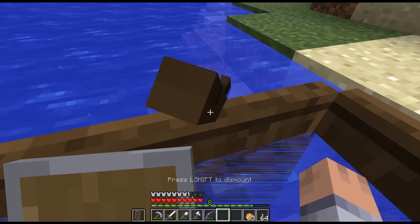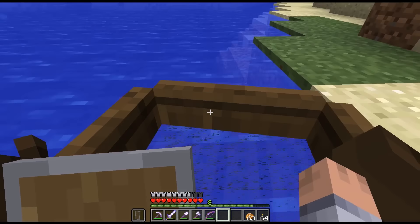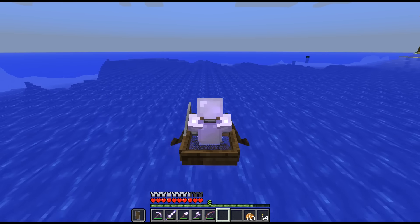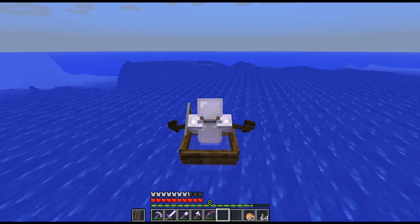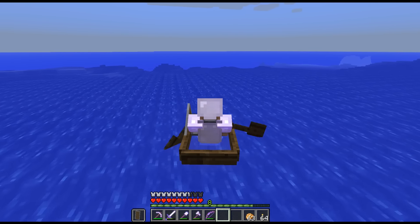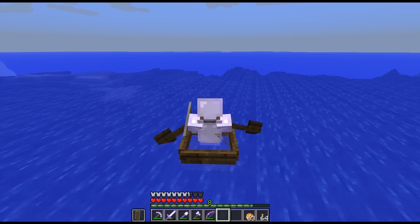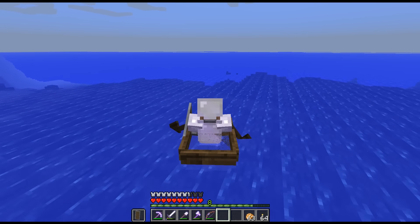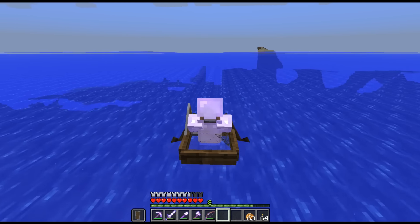By the way, have you noticed this is the second boat? I lost my first boat somewhere. And it has a different color because I made it with spruce, so the boats are actually different colors depending on what you make it with. So I'm gonna set out here. The steering still... here's the problem: when you let go, I'm letting go of A right now, so I turn left and then press it again, and it pushes you back a little bit to the right. It makes it quite hard to get in a straight line — you gotta tap and stuff.